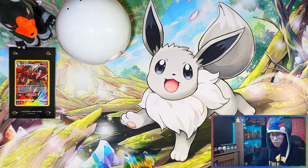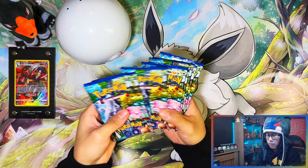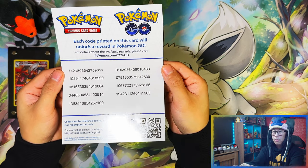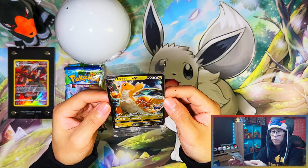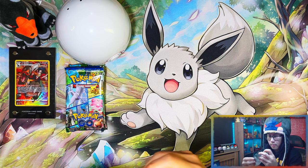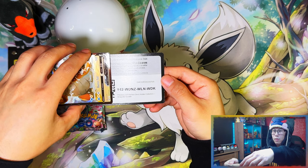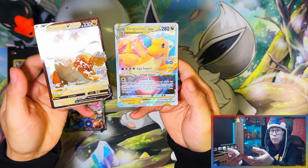It just rolled off so you have to leave it down. You get nine Pokémon GO booster packs — one, two, three, four, five, six, seven, eight, nine — yep, nine. Here's your Pokémon GO mobile app codes. And here are your Dragonite V and V-Star promo cards — there's your gold Dragonite V and Dragonite V-Star.